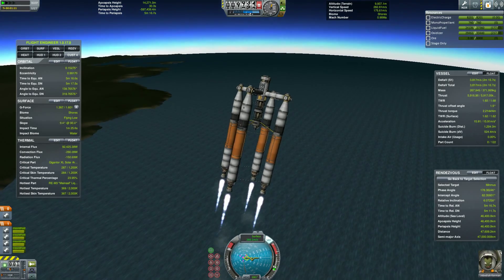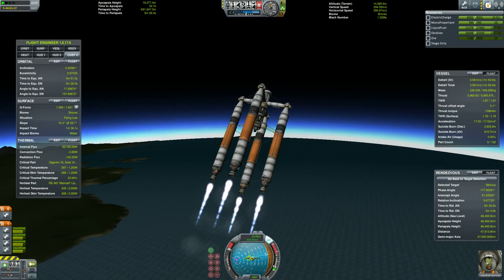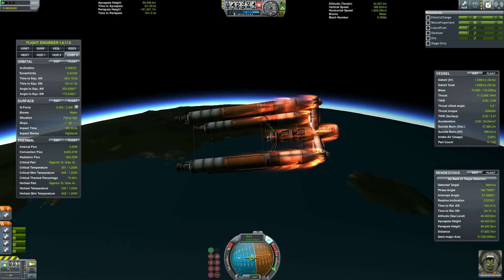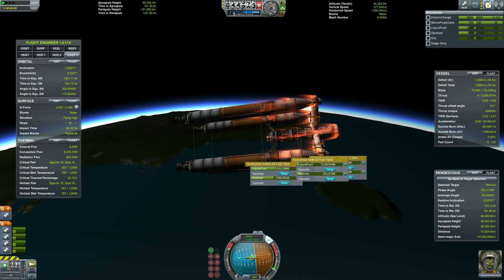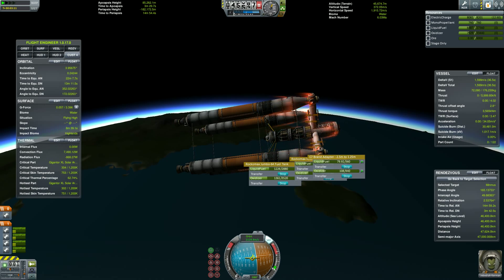The core is composed of two ISRU refining units, a bunch of solar panels, a lab, a cupola, and lots of fuel tanks on docking ports. I forgot to disable crossfeed through the docking port, so I had to transfer the fuel back to the core. It's as tedious as it looks, but it gave me an idea for the second launch.